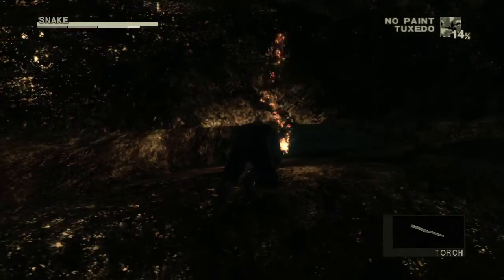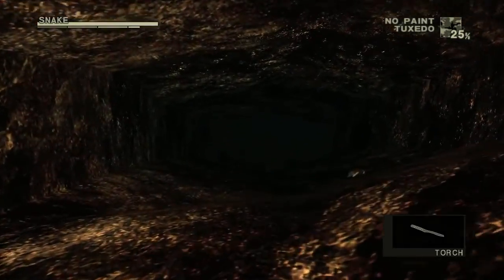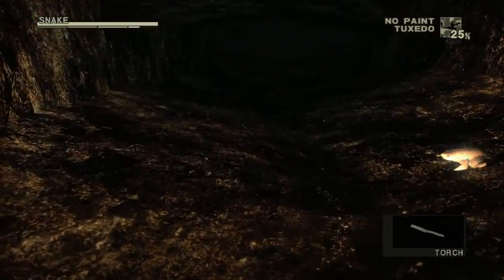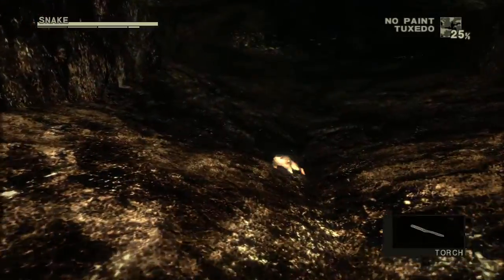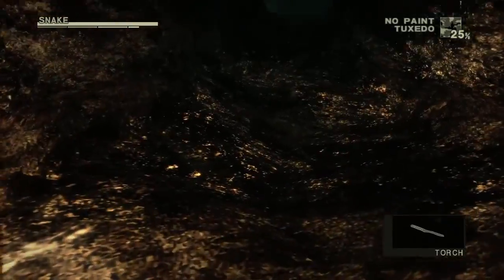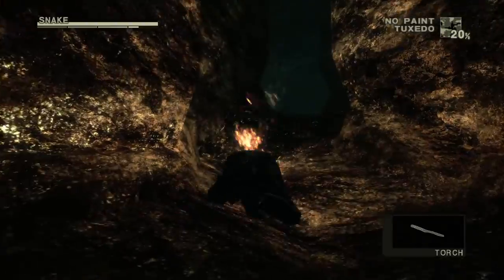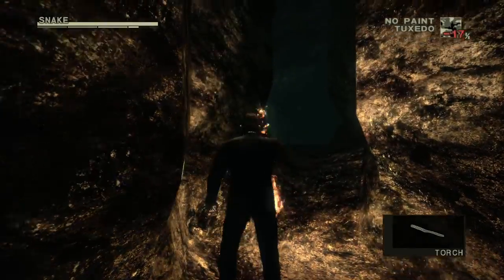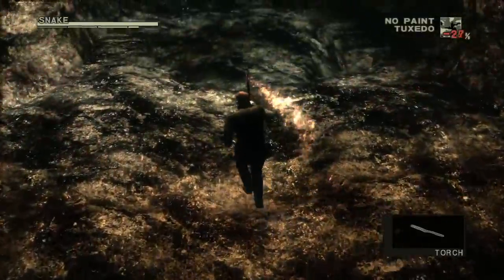You're going to be in this room with some bats, and there's going to be another crawl space over here. Duck down and crawl all the way to the end — it takes a very long time, and if you aren't using a guide it takes even longer to find this area. It should come to an end and you can stand up. Go over here, careful not to fall down the hole, because you're going to have to walk all the way back and that's a pain.